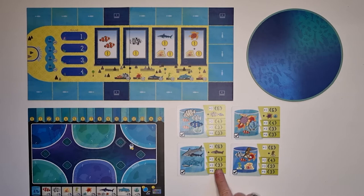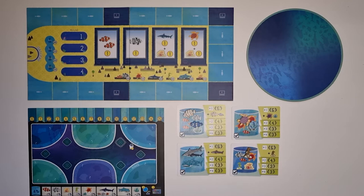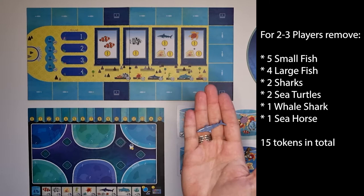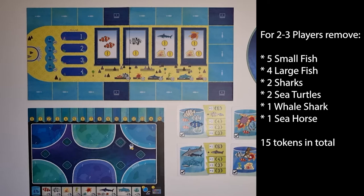Depending on the number of players you should put a specific number of fish into the bag delivered with the game. If you are playing with four players, all 65 fish tokens land in the bag. For a three player game, remove five small fish, four large fish, two sharks, two sea turtles, one whale shark, and one seahorse — a total of 15 tokens removed. For a two player game, the numbers are exactly the same.